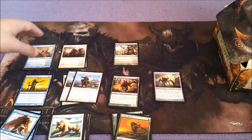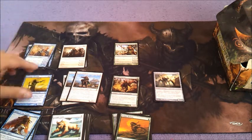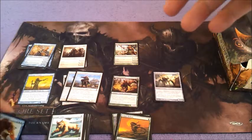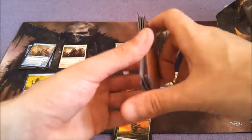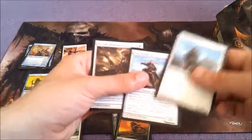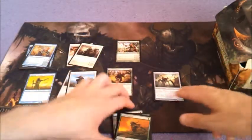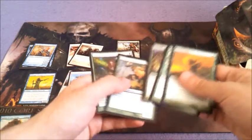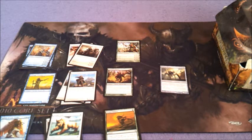Playing Primal Bellow pretty much because it's a combat trick. So we've got 1, 2, 3, 4, 5, 6, 7, 8, 9, 10, 11, 12, 13, 14, 15, 16, 17, 18, 19, 20, 21, 22, 23, 24, 25, 26, 27, 28, 29, 30, 31, 32, 33 spells. So 33 spells — that means 27 land.